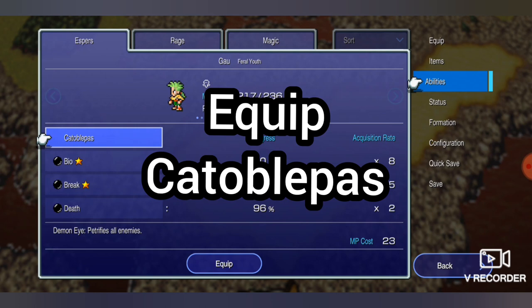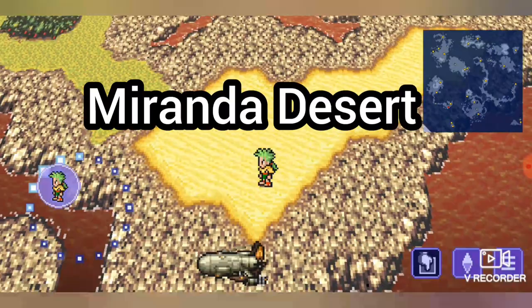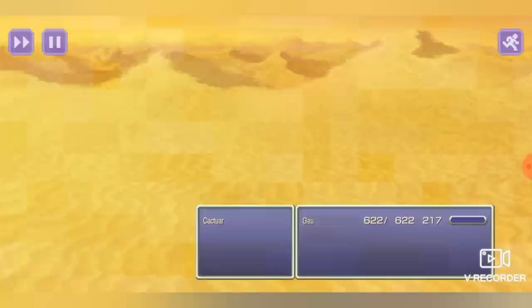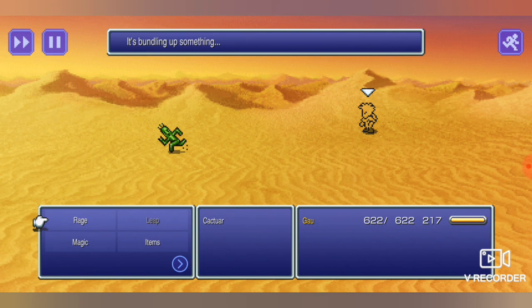We're going to equip Cactuar Blue Magic. You can see he's almost learned the Death spell. And if you don't know the Death spell at all, you can still use the same tactic. All you need to do is find the Cactuar enemy. For most characters, go into Tools and use the item Holy Rod.